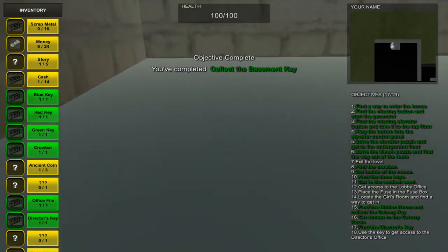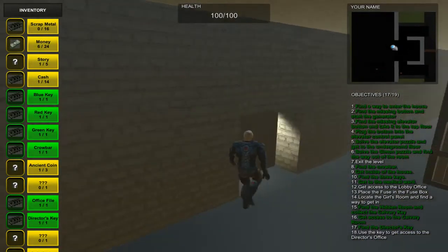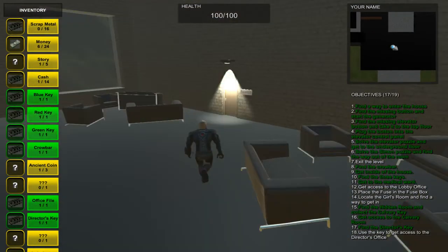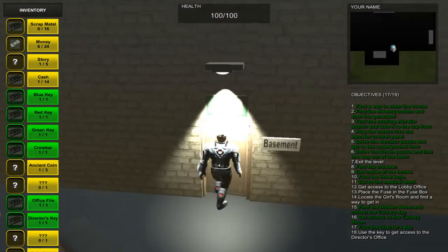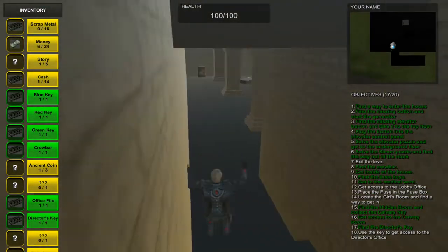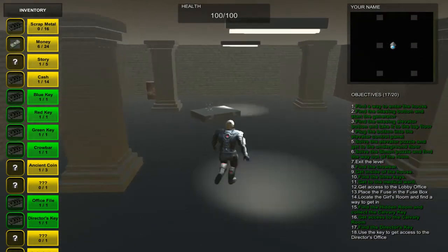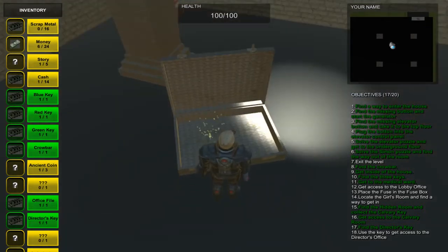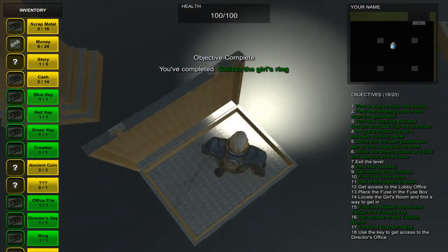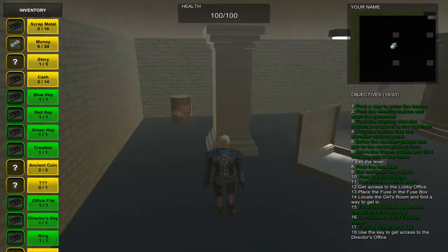You just want to get the key and then go to the basement to open the door to get the final collectible. The basement is located right here — press E to open it — and it says collect the guard's ring. Go right here, see that suitcase, press E to open it, and get the ring. And then for the final objective, you have to escape from the basement.